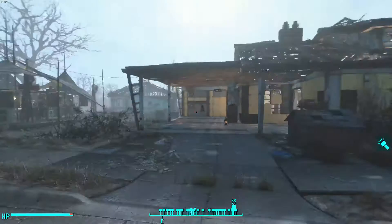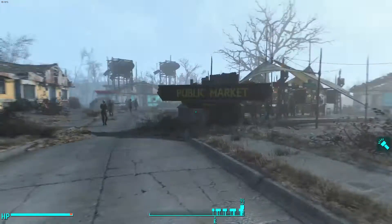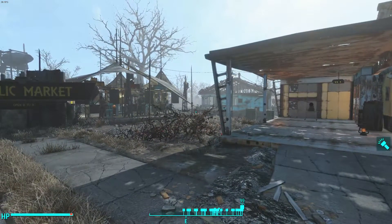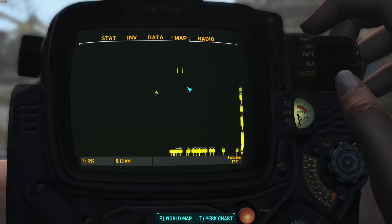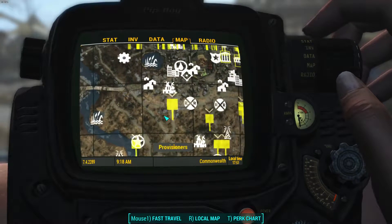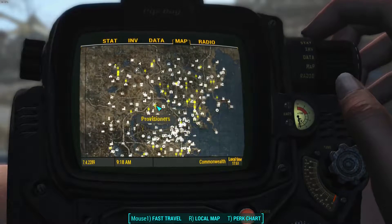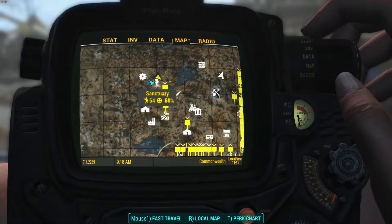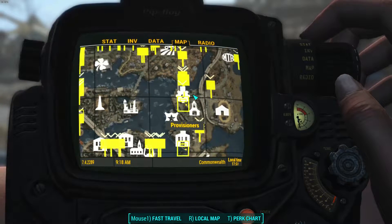Look at my compass. The way I played this particular playthrough is I have every single settlement in the game, and I assigned one settler to be a provisioner from each settlement. When Automatron came out, I actually created an individual robot to represent each settlement and made that robot a provisioner. As you can see, I have so many robots wandering the Commonwealth. Let's take a look at the world map. Look at that — for the first time ever, I'm finally able to pinpoint where all my provisioners are. You can see them moving throughout the world, and it's super helpful if I ever want to track down a provisioner. I've got a nice cluster of them coming up to Sanctuary, and a nice collection of them going to the Mechanist's Lair, which is where I had all my robots come from.